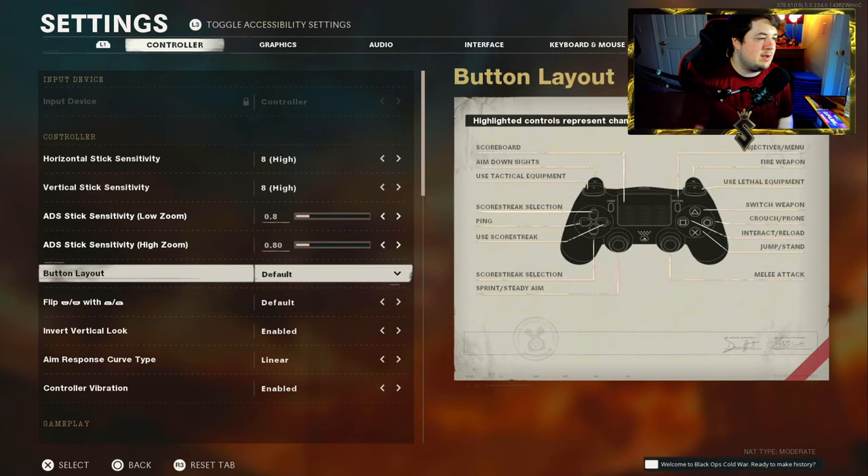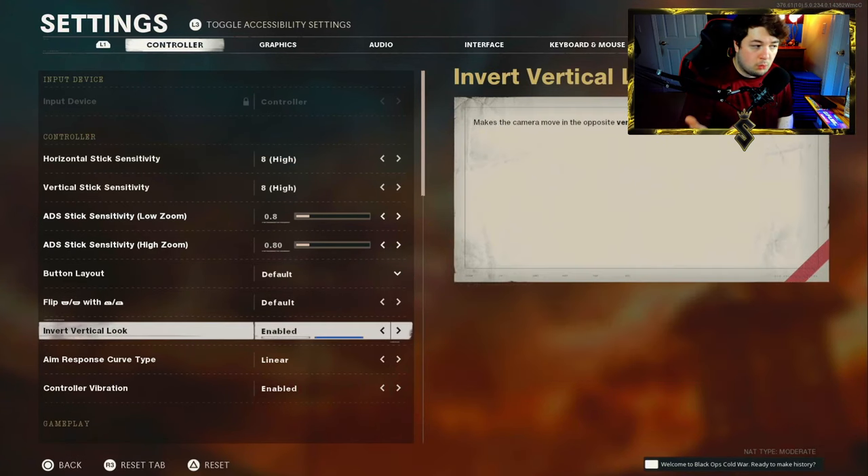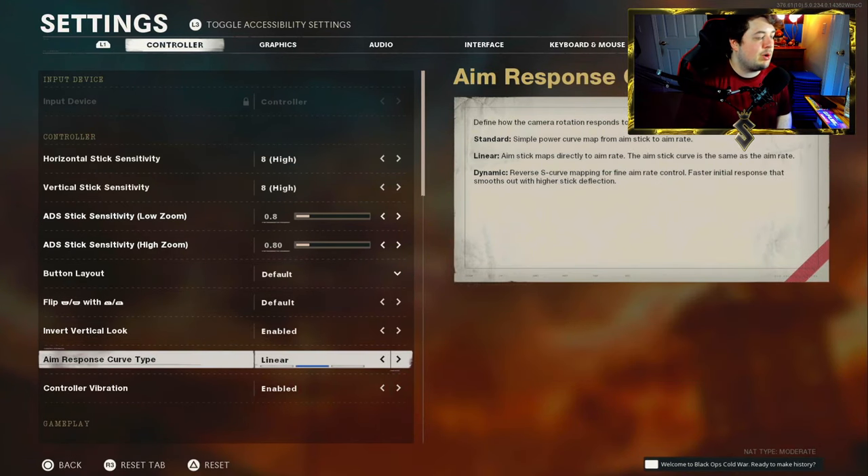For the button layout I have default. For the aim response curve type I go with linear. After testing all of them throughout the first year of the game's life cycle and into the second year, linear is where I've found the most success. Dynamic is what everybody uses in Warzone but you're not taking nearly as long-range gunfights in Cold War, so linear is definitely the go-to for me. Again it's going to be a test and trial process — go into custom games and find what you're comfortable with.